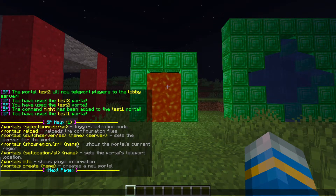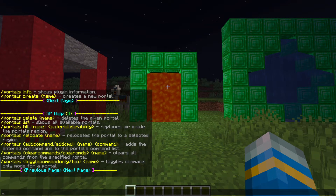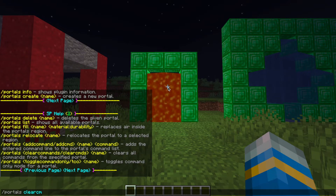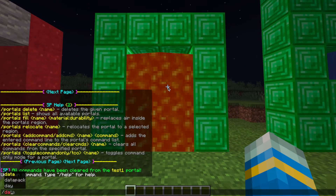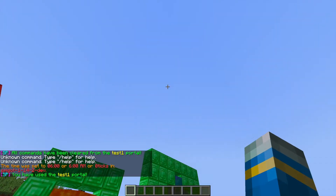If you do /portals help, you can see all the different commands. You can click next page or previous page in the chat, which gives you a long list of all the available commands. If you want to get rid of the commands you set, you can do /portals clearcmds followed by the portal name — 'test1' — and it's going to clear all of those commands. Jump in the portal and it will no longer set you to nighttime.